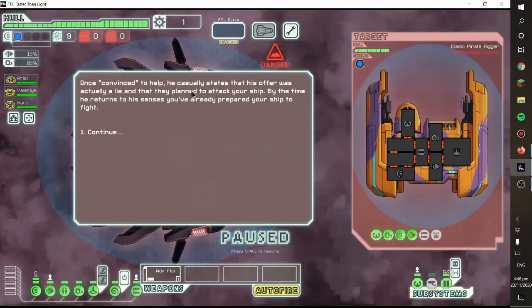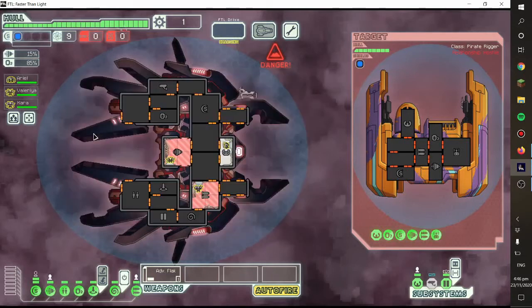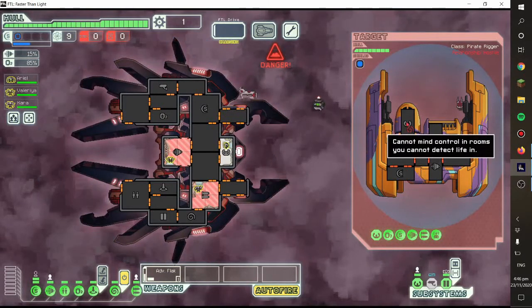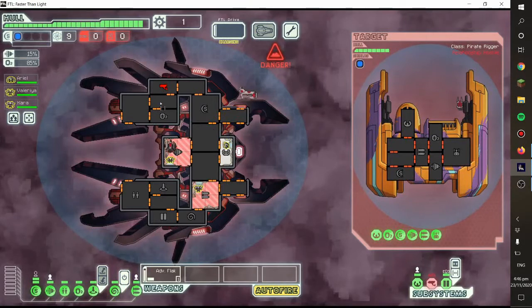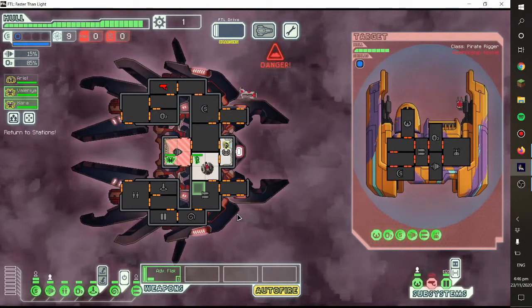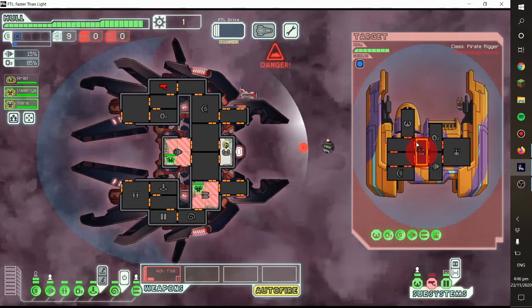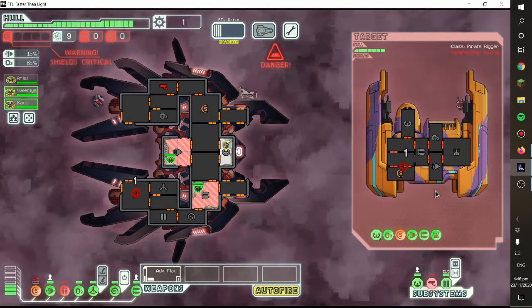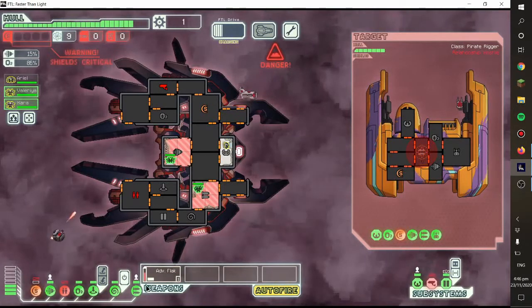Once convinced to help, he casually states that his offer was actually a lie and they planned to attack our ship. By the time he returns to his senses, we've already prepared our ship to fire. That shoots faster than I can react — that's not fair. Don't repair that because we're in a nebula, it doesn't even matter. There we go — I love this flak cannon.